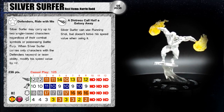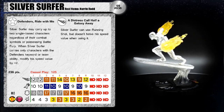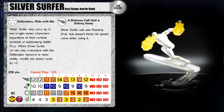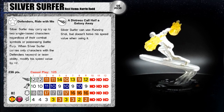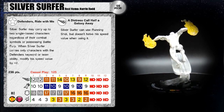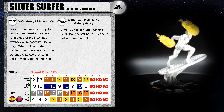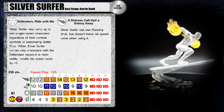He also has a special movement power, A Distress Call Half a Galaxy Away — Silver Surfer can use Running Shot but doesn't halve his speed value when using it. That's pretty nice. He's also got Hypersonic Speed, so that's better than the Running Shot, giving him 12 spaces and then a shot after that of eight range. Anybody within 20 squares is pretty much liable to get whacked quickly.